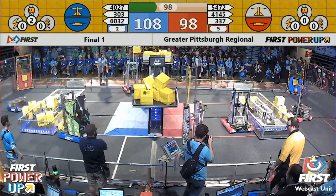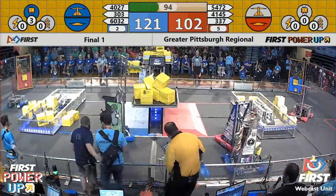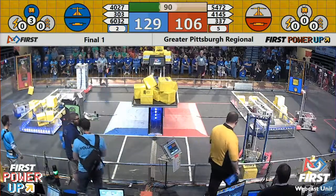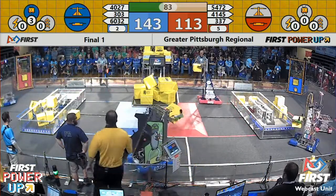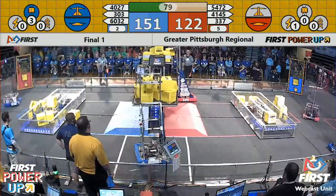Blue alliance activating their first power-up — they got the Levitate, which will give them a free climb at end game. The blue alliance is lapping power cubes up there, opening up a 30-point lead over the red alliance. They've got their work cut out for them to try to get the scale tipped back in their favor.